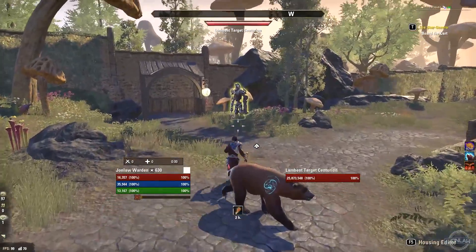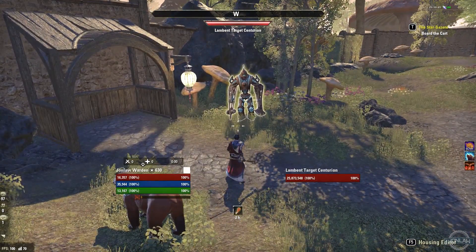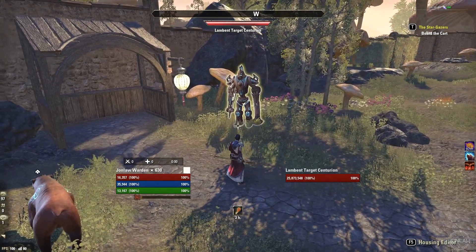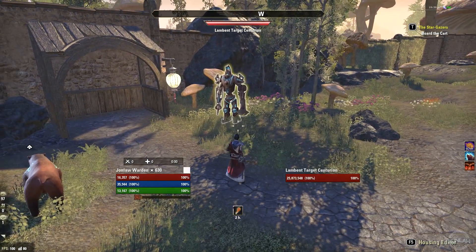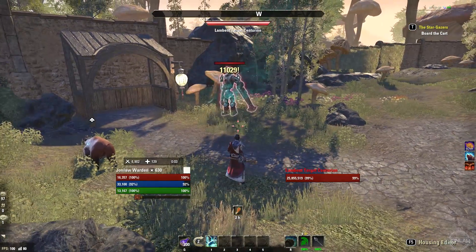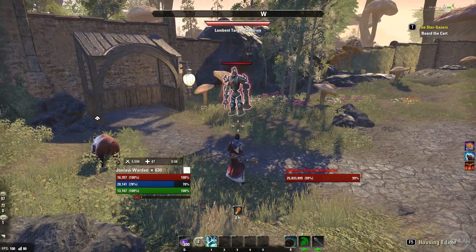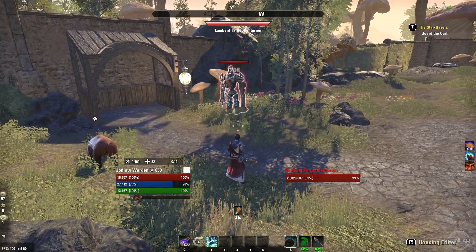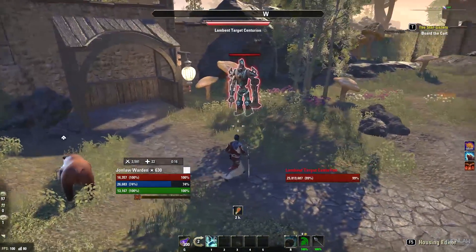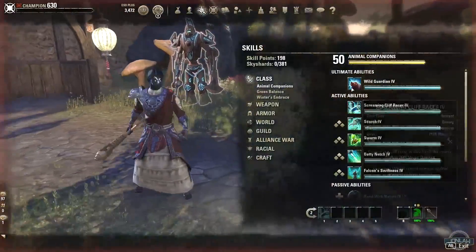There is actually a new target dummy — a target centurion essentially. This robust one is like a veteran boss with about 51 million health. The way this works is you cast your ability and the cliff racer just goes down and bombs it. You can't animation cancel it, so you just have to let it go through. My gear is not super optimized, but that's essentially how it works.